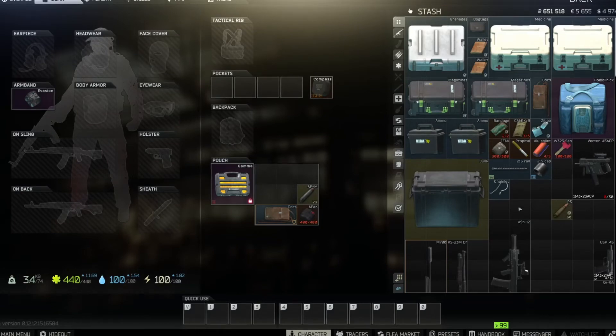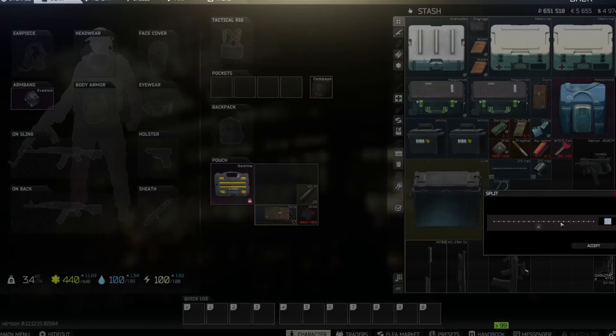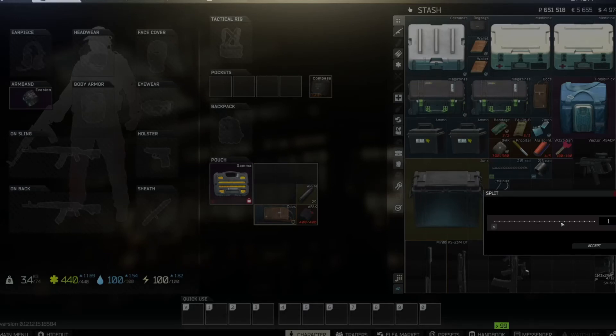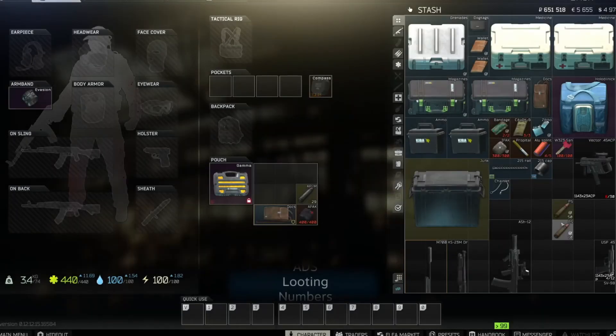Let's get started with the Numbers action set. From looting — the only way to access Numbers — we'll find our stack. Say these 60 rounds: hold A, press and drag with the right trigger, and the split dialog will come up. Note this also works in the auction house when buying a certain amount of items. Press left on the D-pad and you'll see 'Numbers' appear at the bottom, meaning we're now in Numbers. I want 10 rounds: right bumper is one, left bumper is zero — I've got my 10 rounds. Press right on the D-pad for Enter, and notice it automatically goes back to looting.